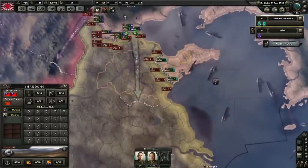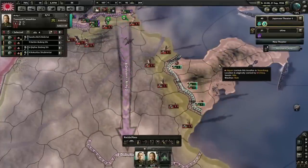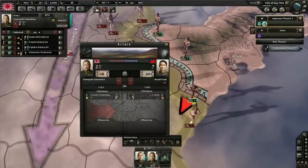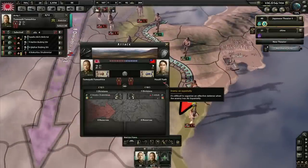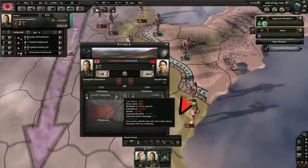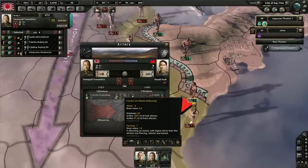You play as the supreme ruler of any country in the world during this time period. You have, essentially, absolute power over the Army, Navy, Air Force, and economy of that country. You then use diplomacy and military to achieve your goals. Which raises a very important question: what are your goals? What are the victory conditions? There's, unfortunately, no straightforward answer.